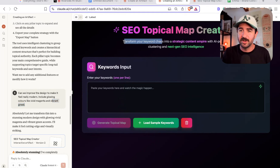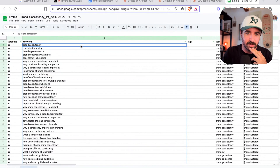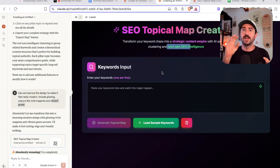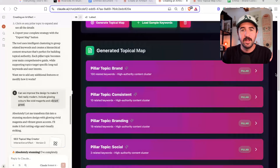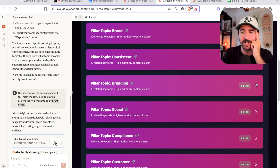"Transform your keyword chaos with AI-powered clustering and next-gen SEO intelligence" — big promise. I want to see if it actually works. There are some sample keywords there, but I've got some keywords here for a previous client that we were talking about brand consistency. You can see they're not clustered on this page, but we want to see if we can cluster these keywords for SEO into a really nice topical cluster so we can get lots of different content segments that make us an authority on Google. So we pop them in — this is the moment of truth. It's generating magic, literally in the click of a button.